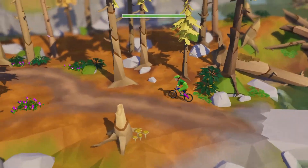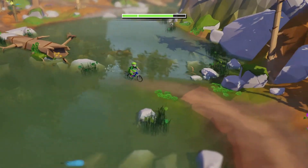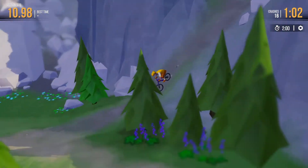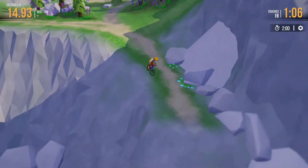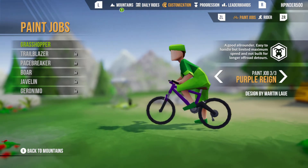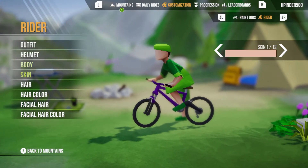For me the controls felt very natural as someone who plays a lot of racing games: ZR to accelerate, ZL to brake, and A to sprint, which acts as a sort of nitrous equivalent to give you a temporary speed boost. The game also gives the option of steering from two perspectives, my preference being that of the rider since I feel more in control of which way the front wheel is going down the trail. Some of the rewards you get by completing the trails include customisation options for your bike or rider, varying from bike frames to paint jobs and outfits, so over time you can change the rider's style to your liking.